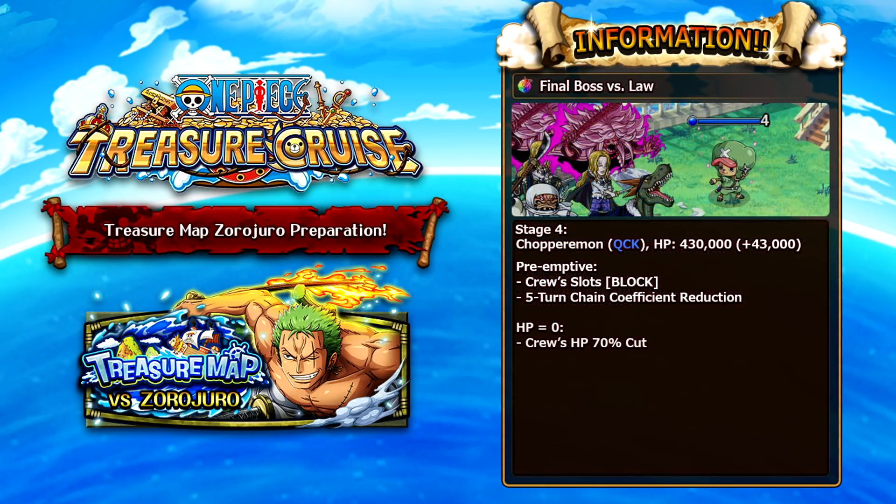Now for the final boss, which is against Trafalgar Law. On stage 4 we have to deal with Chopper Aemon, who has 430,000 health. His pre-emptive gives a full board of block orbs and applies a 5-turn chain coefficient reduction. A chain locker or a unit that removes chain coefficient reduction is ideal. When he falls to 0 HP, he cuts your crew's health by 70%. As the picture suggests, running Basil Hawkins as captain is ideal, as he loves getting his health damaged to get more output from his special.